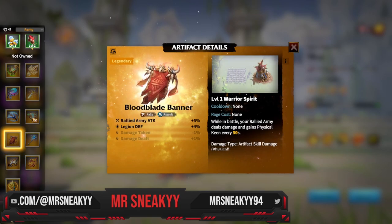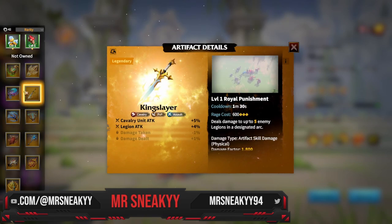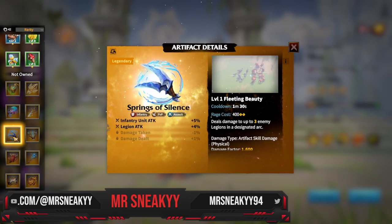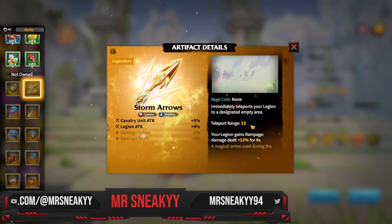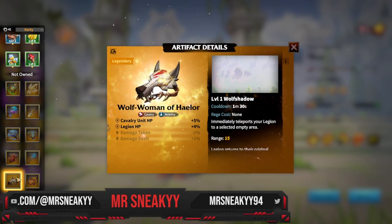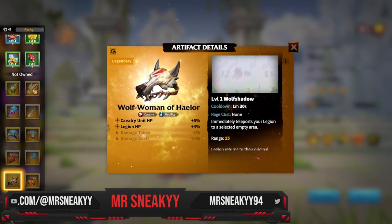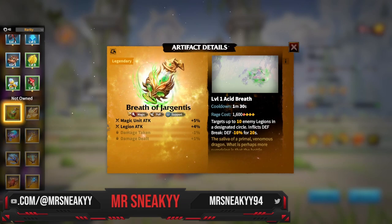We don't want to be looking at the staff, blood banner, breath of forest, king slayer, or spring feather. Springs of Silence is a cool artifact but there are better choices. Storm Arrows is another blink ability — you could run two cavalry marches with two blinks, though the Wolf is way stronger than Storm Arrows. The Breath of the Agantis is a premium investment we'll go over later.